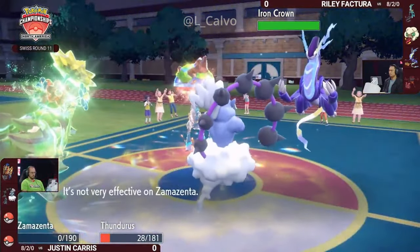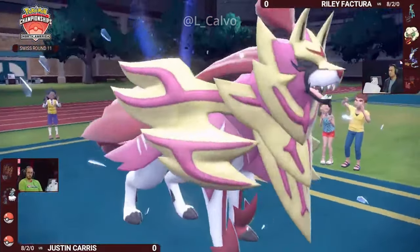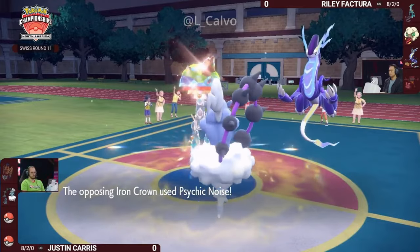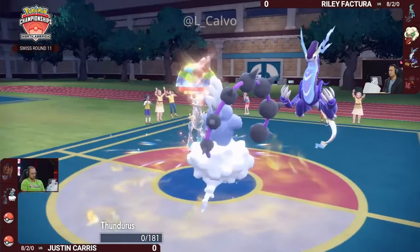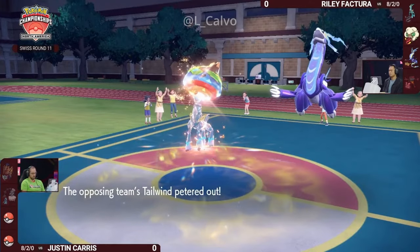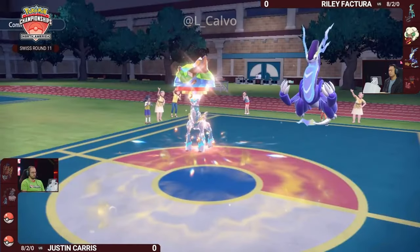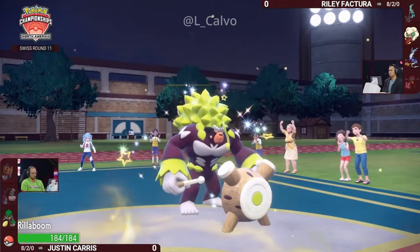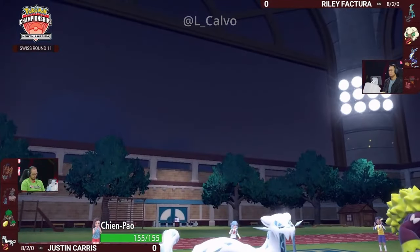See that Ground Tera coming in clutch? This Zamazenta cannot withstand another Discharge from that Miraiadon. Finally, after many turns into this game, this Zamazenta is knocked out. This Thunderous has used so many Eerie Impulses — maybe six or seven turns on the field, almost always using Eerie Impulse. So a lot of special attack drops coming through. Now Riley has the option to switch out one of his two Pokémon, reset those special attack drops, and try to get some big damage going later.